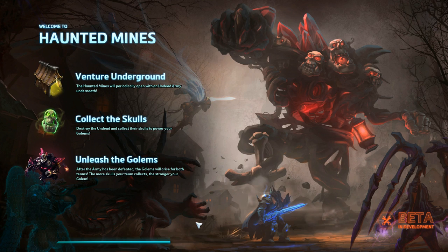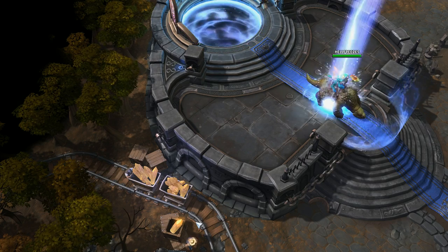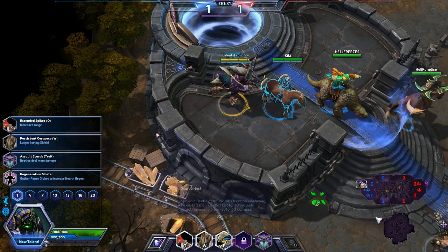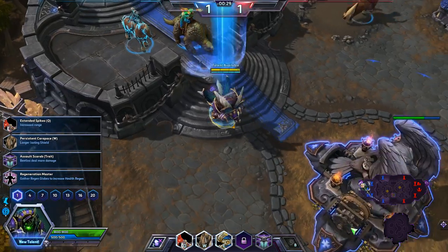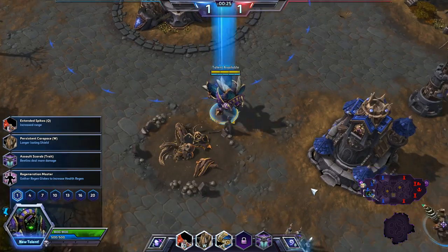I've been messing around with a couple different builds for Anubarak. I tried a full siege build and it's interesting, because not a lot of warriors have strong siege potential, and Anubarak actually can be built to be basically a pure siege character. You can get beetles spawning periodically every 8 seconds, and make the beetles get stronger as they continue to attack. But all in all, I feel that he benefits more from a teamfight-heavy build.